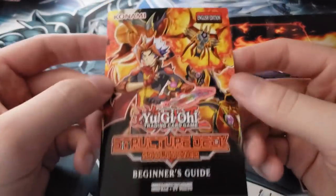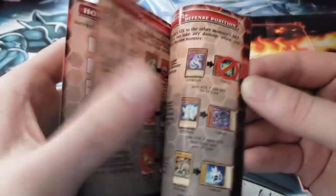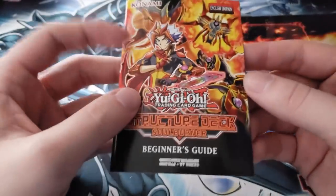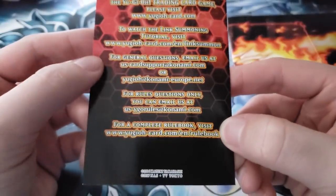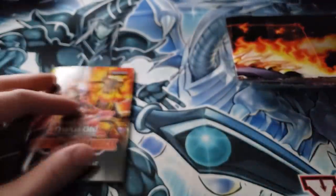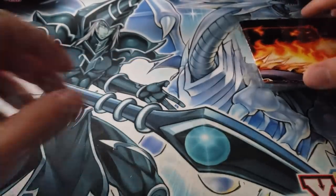The beginner's guide — I mention this in every structure deck we open. No longer do you get the actual rulebook with the game; this is just a beginner's guide and doesn't cover a lot of the more intricate rulings. The reasoning is that the actual rulebook is way too long to print, but you can find it online at YuGiOhCard.com/en/rulebook.